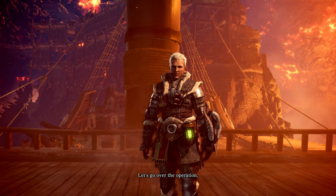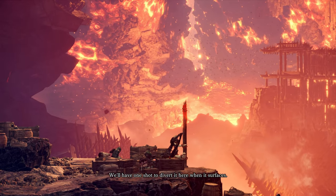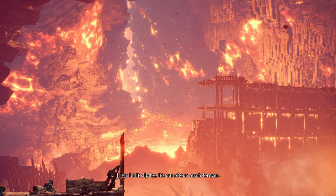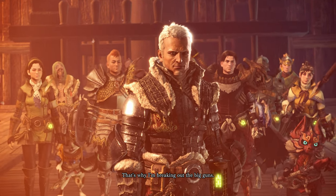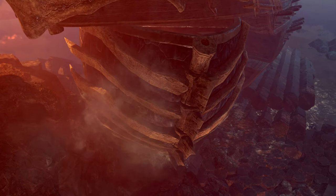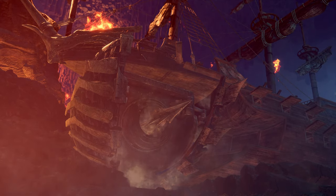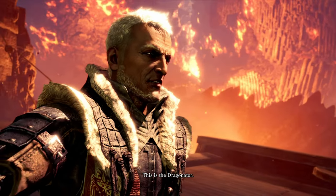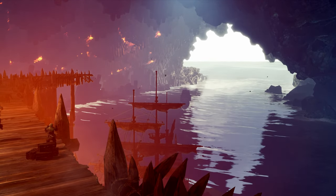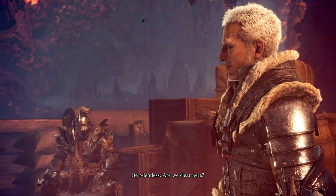All right, let's go over the operation. The subterranean channel Zora Magdaros is using continues deep underground. We'll have one shot to divert it here when it surfaces. If we let it slip by, it's out of our reach forever — that's why I'm breaking out the big guns. This is the Dragonator. We'll use it to drive Zora back and divert it out into the open sea. The target will be coming at us full tilt, so your job is to wear it down and try to keep it in check. Be relentless. Are we clear?